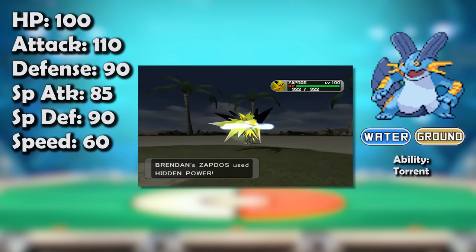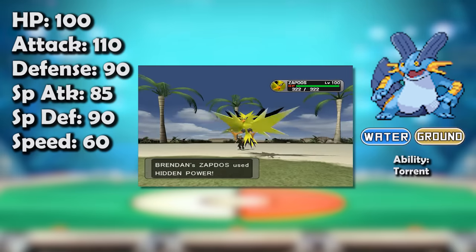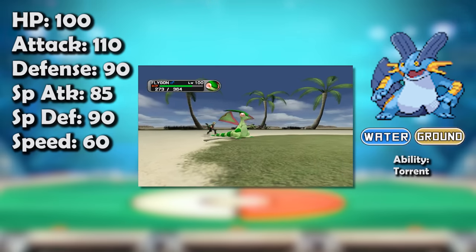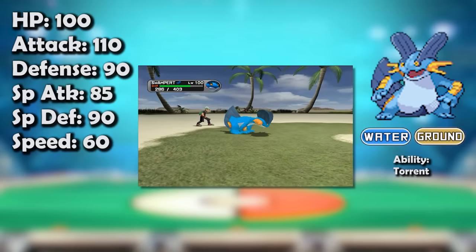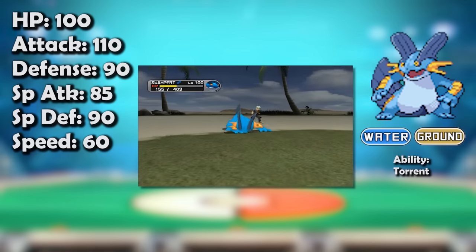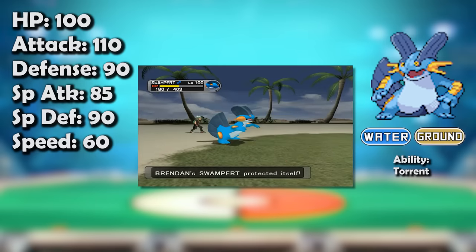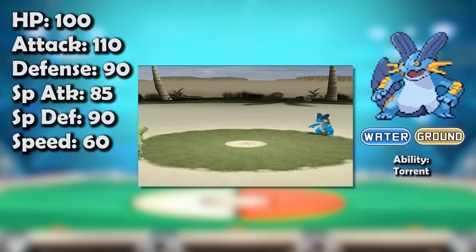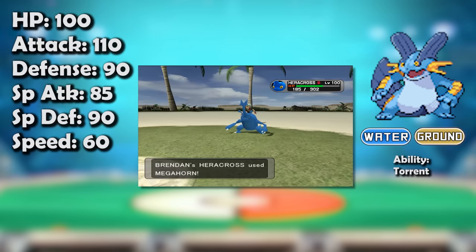For example, Zapdos would be better off with Hidden Power Ice against pretty much everything else, but being walled by Swampert was so bad that Hidden Power Grass was its go-to. In the early days of Advance, Swampert was an incredibly popular partner for Flygon, as the two combined to counter Electrics regardless of which Hidden Power they chose. Hidden Power Grass was a staple on many Pokémon for Swampert, including Dragon Dance Tyranitar, which wasn't even guaranteed to beat Pert since Swampert's great special bulk meant it could avoid a 2HKO after Protecting for extra Leftovers.